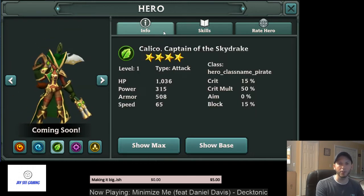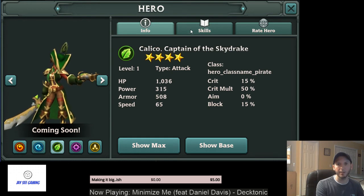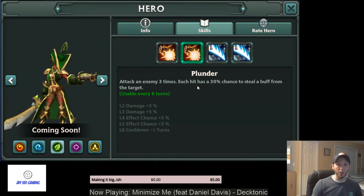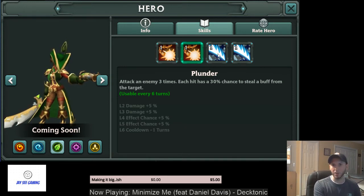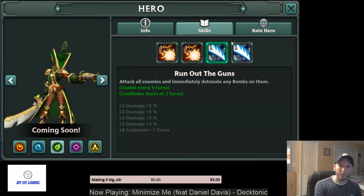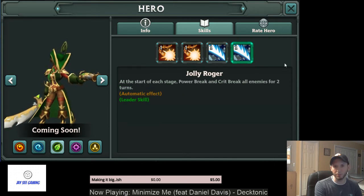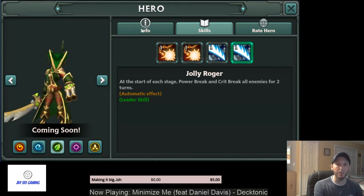And then we have the nature pirate, Calico. She has the same A1 that puts a bomb on enemies. Her A2 steals buffs — 30% chance but does it three times, so your chances are good. Then her A3, Run Out of Guns, blows up all bombs on all enemies — pair her up with an AoE bomber and that's going to be a lot of fun. She also has an A4 leader skill that gives all enemies power break and crit break at the beginning of each turn — so you start off each match crippling the enemy team. Pretty cool hero. I'm psyched to see these pirates in action.